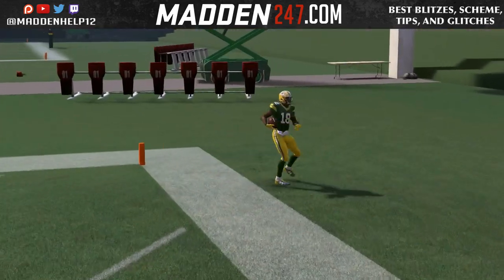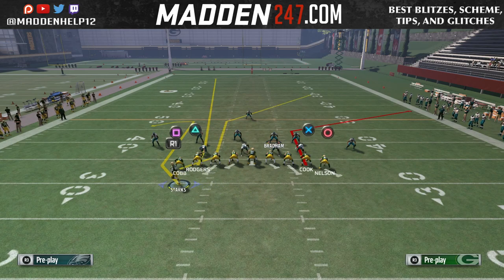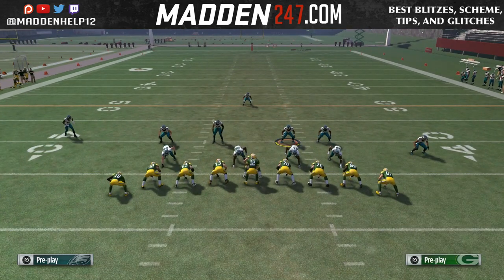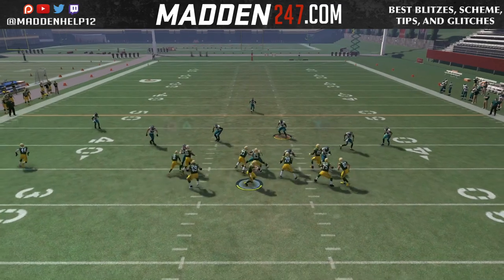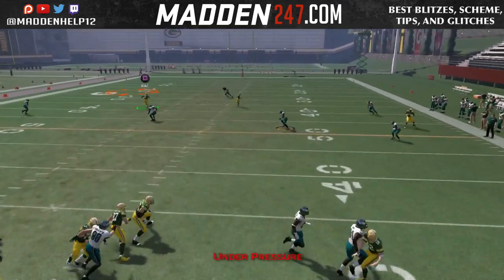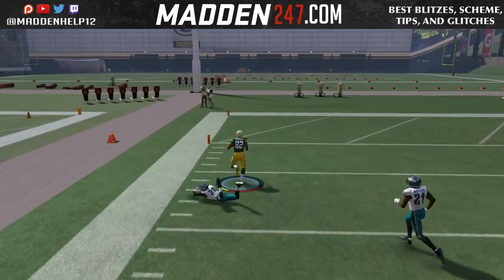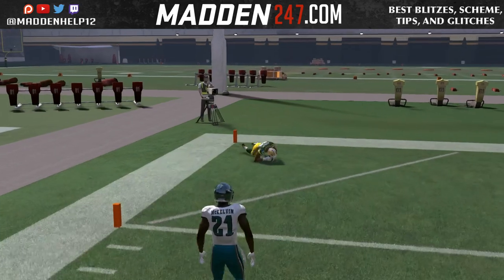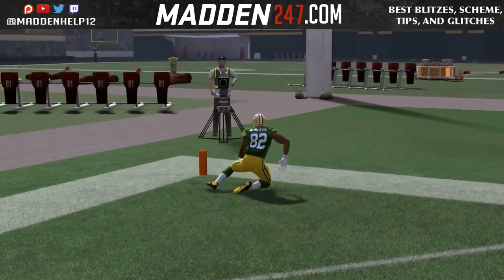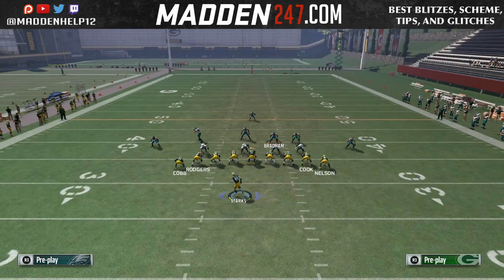This is actually a dual one play touchdown because that fade is going to be open as well. So if they try and user that post, you want to make sure that running back sets and the DB on the left is actually going to bite down on that comeback route and allow triangle to be wide open. So we have two routes down the field against Cover 3, able to roll out to one side and have a dual one play touchdown route combo.